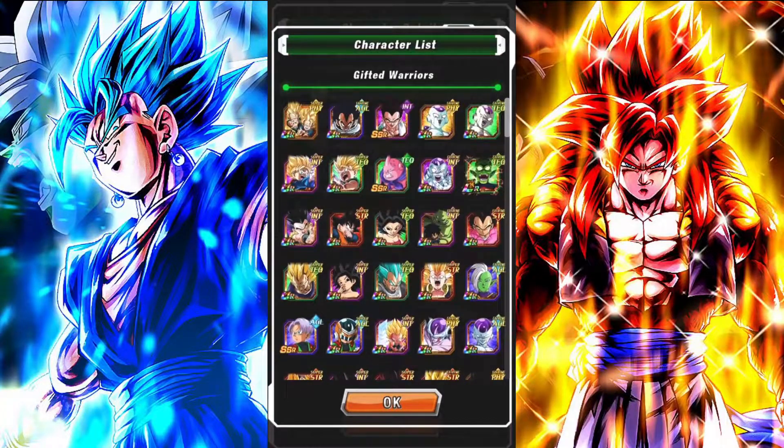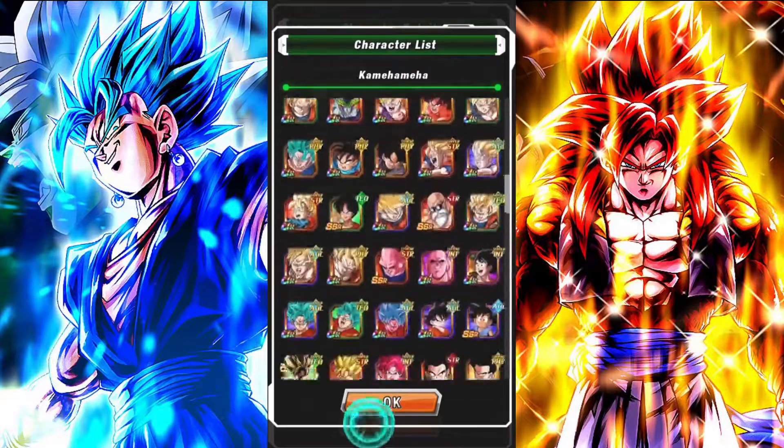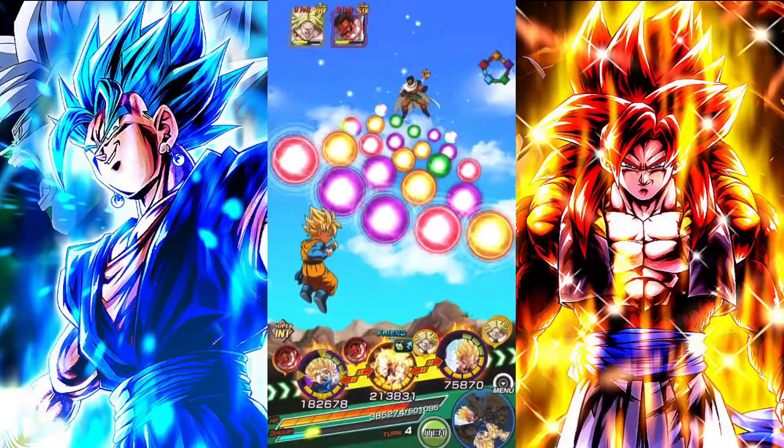Goten units, Trunks units, Goten units. All the Vegeta units. And of course we know what Kamehameha is — I don't have to explain it. But their leader skill is crazy, bro.